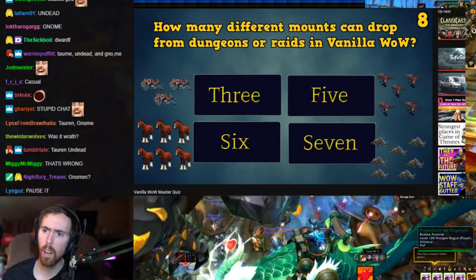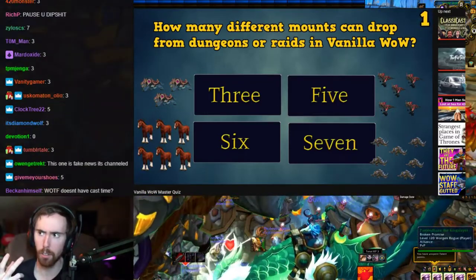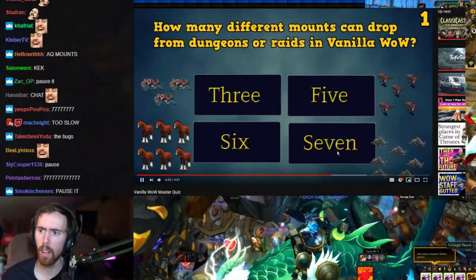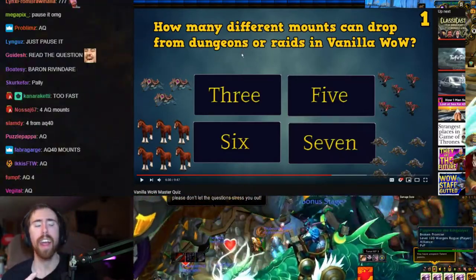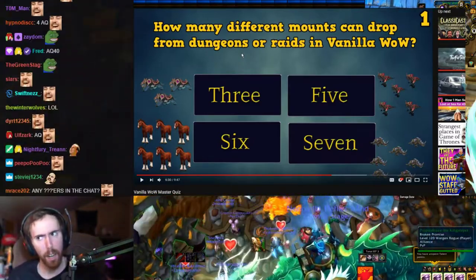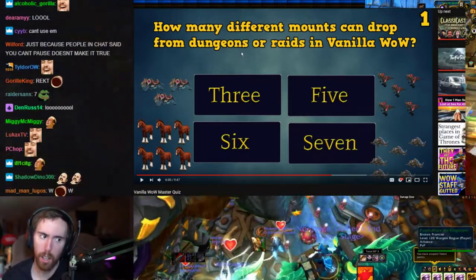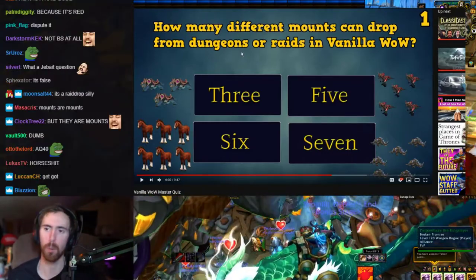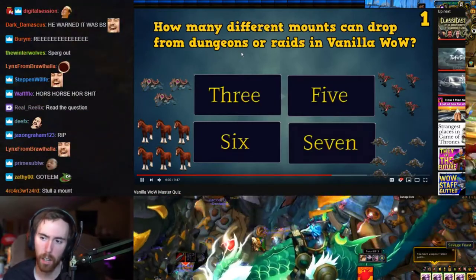How many mounts can drop from raids or dungeons in Vanilla WoW? Is it three, five, six, or seven? There are the two ZG mounts... The answer is seven. Wait — how? You have Rivendare, and the AQ mounts... That's such horse shit. There are three AQ mounts, and yeah, maybe you add the other four and get seven. The answer is seven.